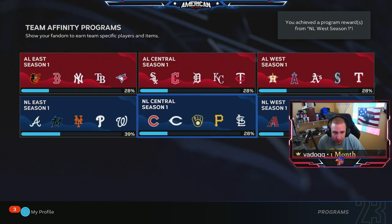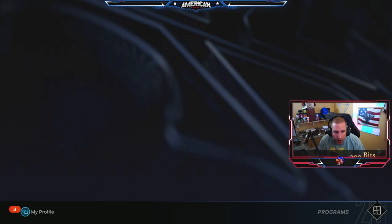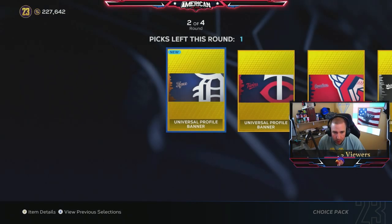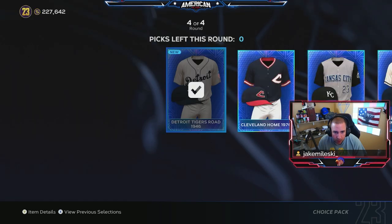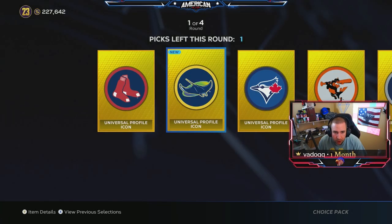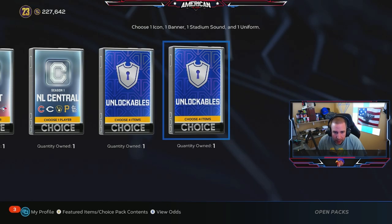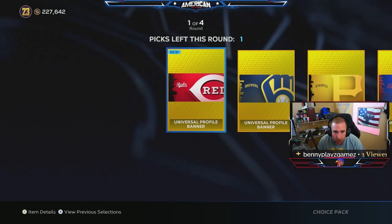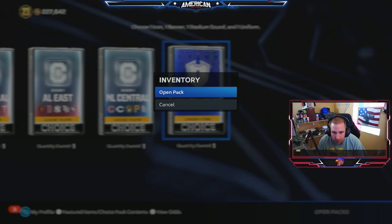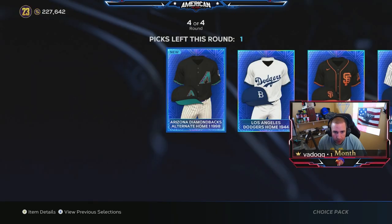Now we're at 28, 25, 28, 28, 28, and then 39 — so this one is a lot farther ahead. That gave us some more packs: we got three more captains and some unlockables. Always pick whatever's new on these, because that way you can do collections with them and make stubs or XP. There are collections for emblems, jerseys, and stuff. If you finish Team Infinity you'll get every single one anyway, so it doesn't matter what you pick.